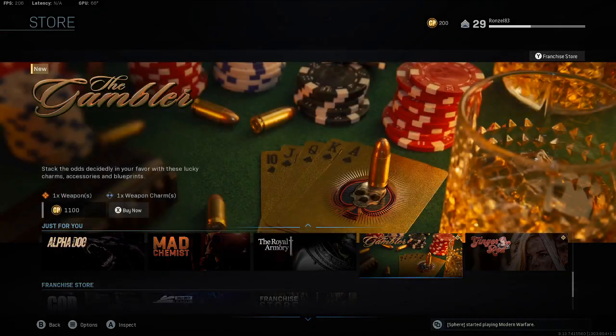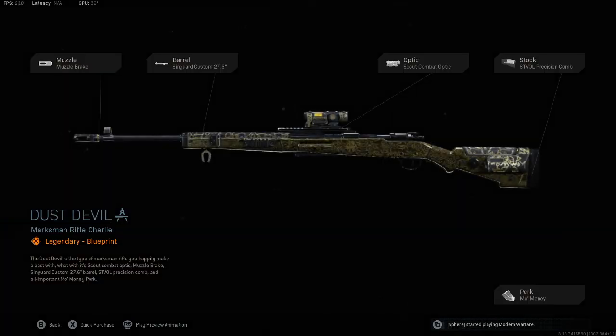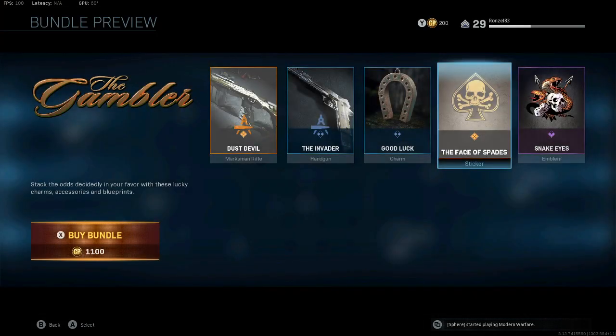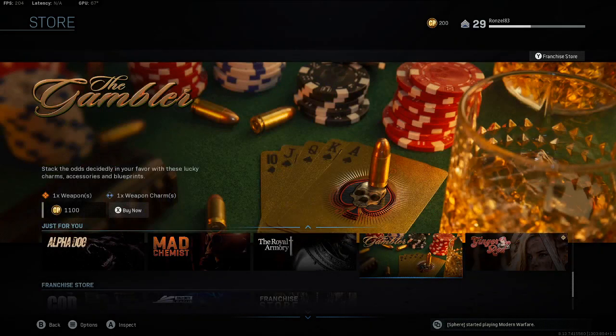We got the Gambler — 'Stack the odds decidedly in your favor with these lucky charm accessories and blueprints' for 1100. You get the Dust Devil, the Invader, the Good Luck charm, the Face of Spades, and the Snake Eyes. Snake Eyes is kind of cool, I'm not gonna lie, but I'm not that excited about it.